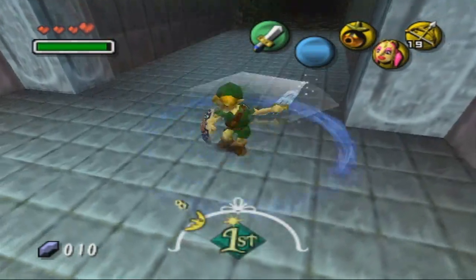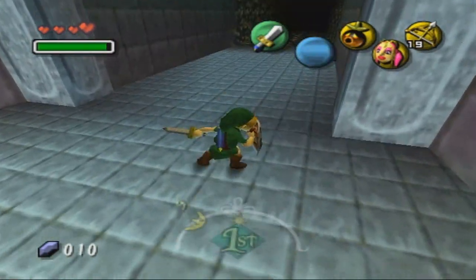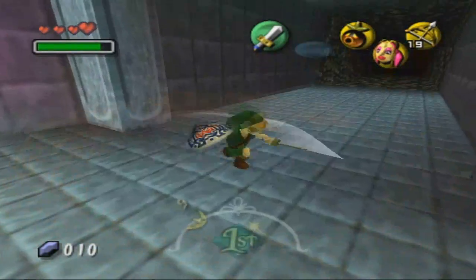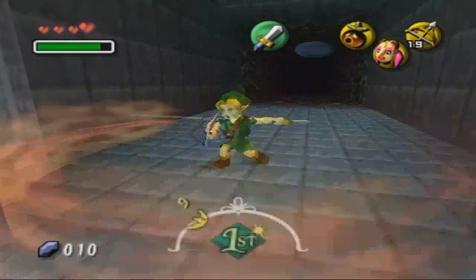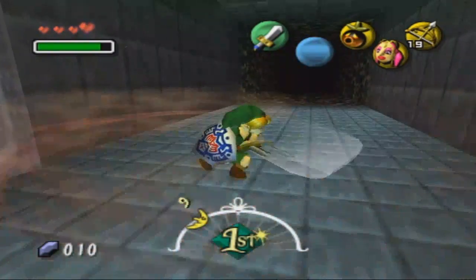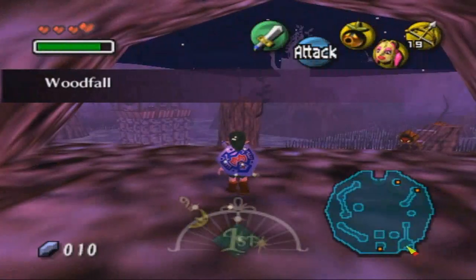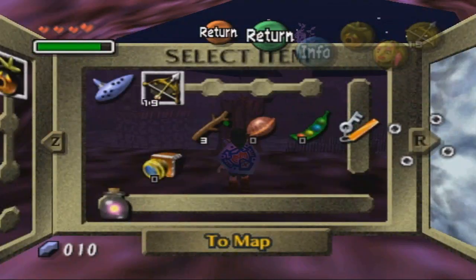You can charge the blue one. You can charge nothing - okay, actually that one charged. But you can charge the orange one, though that's kind of impractical. So what you can do is just spam it, and that does the same damage - it does double damage like the jump slash. So it is very useful because it's a spamming attack that's stronger than your normal attack.